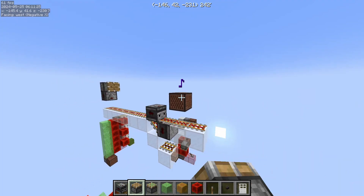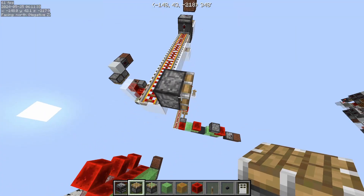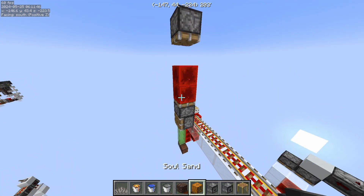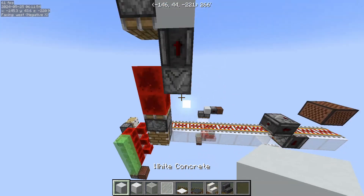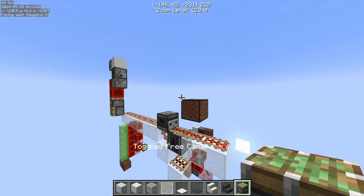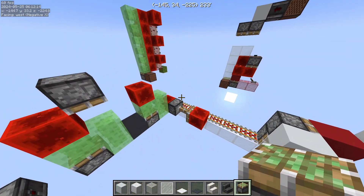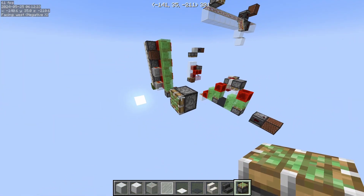Now if you want to instantly update something, you're obviously going to need an instant piston — something that instantly barges blocks. I'm building one right now. Like that — and that's a sticky piston, very important. When I do that it's going to zero-tick this piston, and yeah, that's instant.